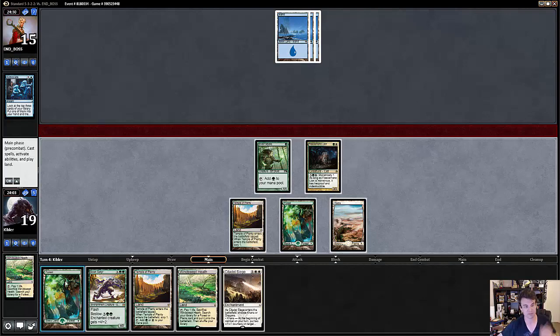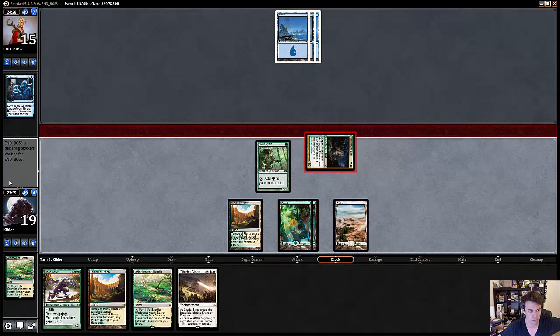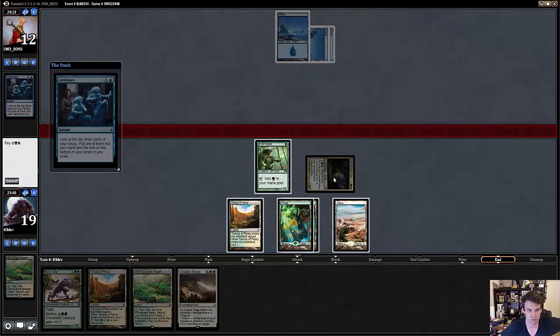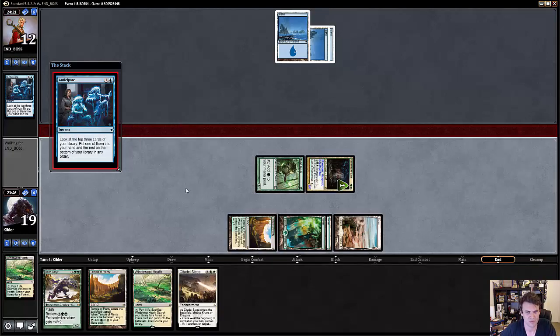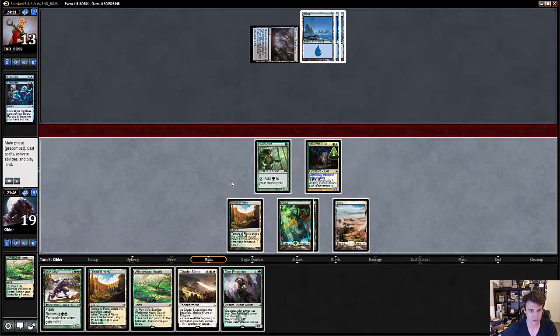That's actually kind of interesting. I'm just going to attack with my Lion. I'm going to say go and then probably just make my Lion Monstrous. I'm going to just do it while he's on Anticipate. There's not really all that much you could have here to stop this Lion. And this is a place where Citadel Siege is actually quite powerful — Citadel Siege with Lion. Well, he is blue-black apparently.